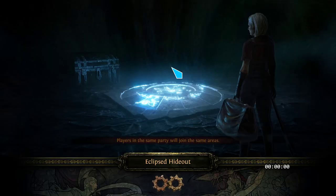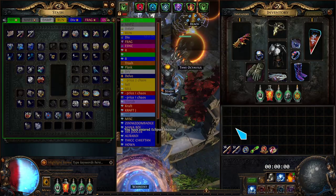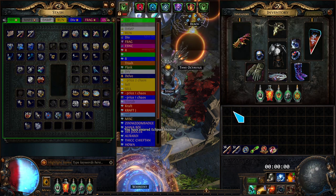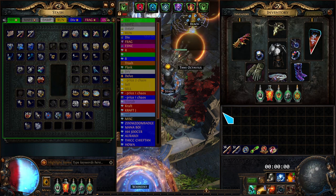Alright, so there's a bunch of mechanics going on. It's kind of a cool build. If you have a lot to invest, it's kind of fun to play. It's good for Simulacrum farming. It farms T16, 20% delirious. I haven't tried 100% delirious, but I think it'd be fine if you had enough ES — you'd have to change a couple things to get more ES.